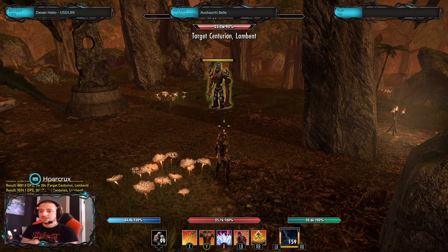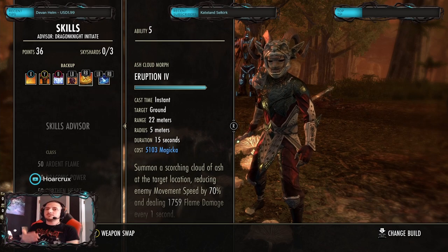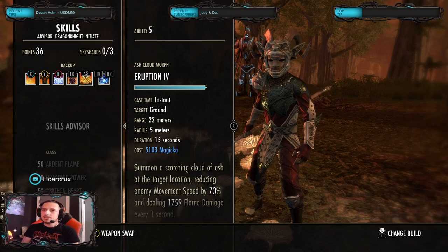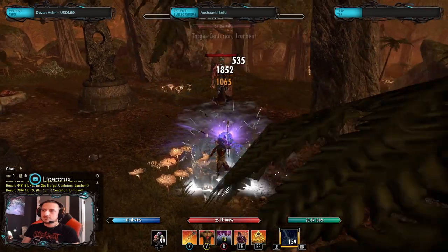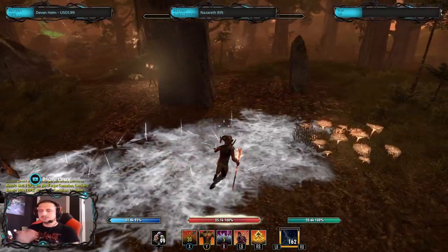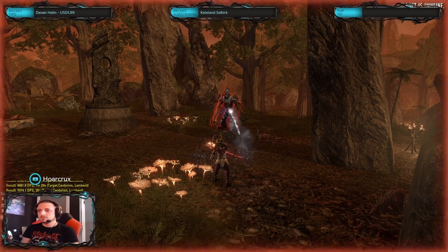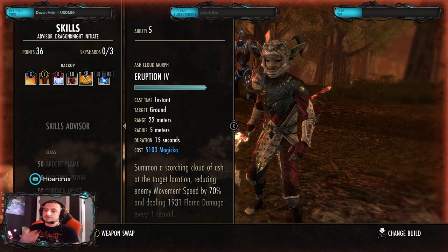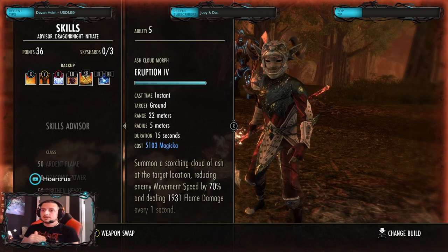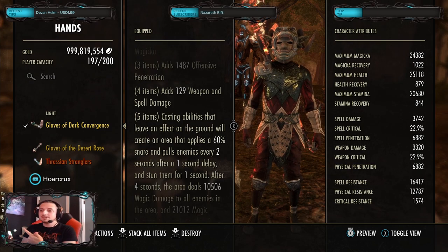As you can imagine, Necromancers with this set are going to absolutely destroy zergs — not just Necromancers, anyone with an AoE ability. I've yet to try it with Sorcerers; I'm not sure if the Daedric Mine fits. The DK has especially good skills for this, but the problem is placement — it's very important. If you use Blockade of Frost from back here, it's going to trigger from some random point, so you can't target exactly where you want it and you'll mess up the combo.